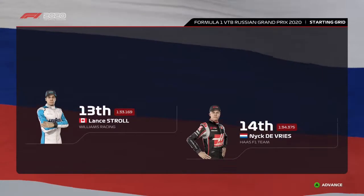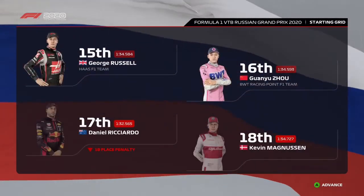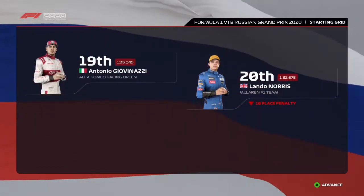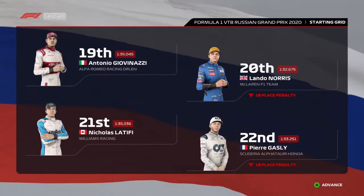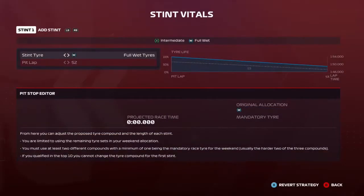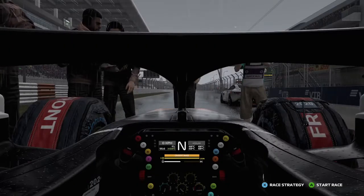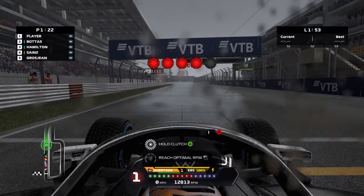Further down the grid: Ocon, Leclerc, Lance Stroll and De Vries, Russell, Joe, Daniel Ricciardo — starting further back after an earlier grid penalty — Kevin Magnussen, Giovinazzi, Norris, Latifi and Pierre Gasly in the final grid slot. Here on the grid for the Russian Grand Prix, it is going to be a no-stop strategy on the wet compound tyres — something I have not seen for a while. We could do a one-stop but it's slower by around seven and a half seconds, so it's not really feasible. It's going to be a flat-out race to the end over 300 kilometres.